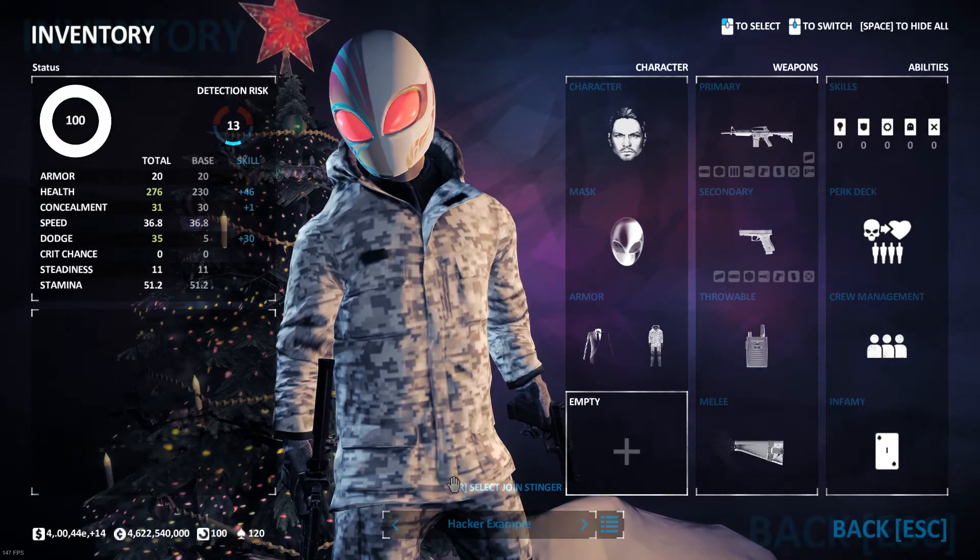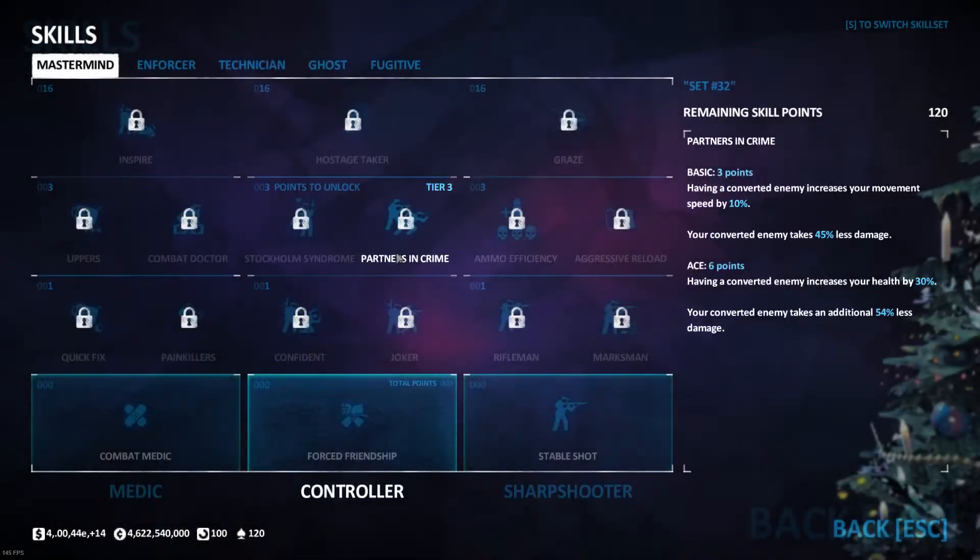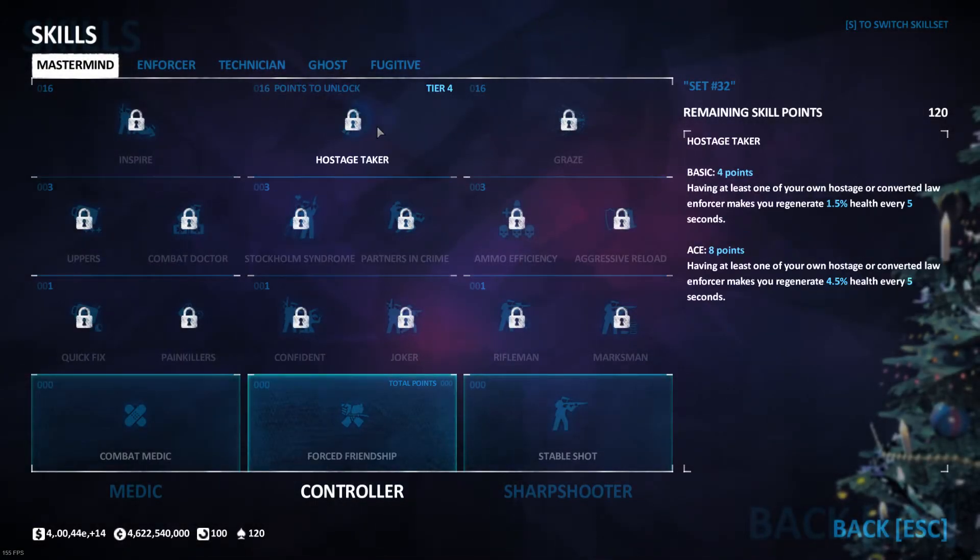Here's another example for Hacker. To start with, we are going to be wanting to build up a Hostage Taker eventually, although it is not as needed on this deck as it is on Crew Chief and Stoic.